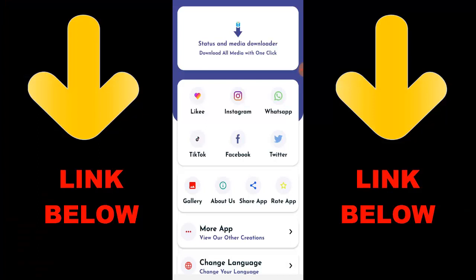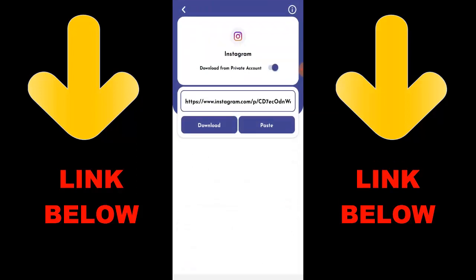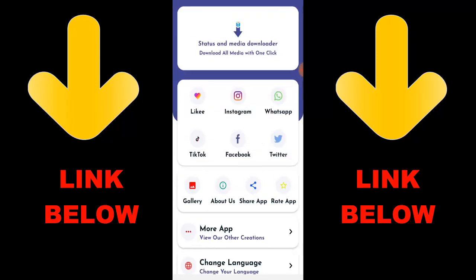Check out this app that's trending — it's called Status and Media Downloader. Download all media with one click. You can download any videos or pictures from any social media: Likee, Instagram, WhatsApp, TikTok, Facebook, and Twitter, all in one click. Just download the app, copy the link, paste it in the app, and download whatever you want.